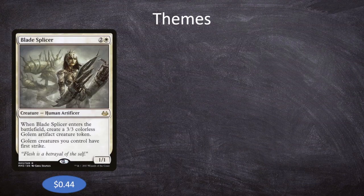Speaking of the deck, let's look at some of the themes. We are a golem deck — we want to play as many golems as possible, but that also means we want cards that make golems. That's where we get Blade Splicer, which is 2 and a white for a 1/1 human artificer. When Blade Splicer enters the battlefield, create a 3/3 colorless golem artifact creature token, and it gives all our golem creatures first strike. There are a ton of different splicers in the game that make a golem when they enter and then pump up the golems or give them special abilities.